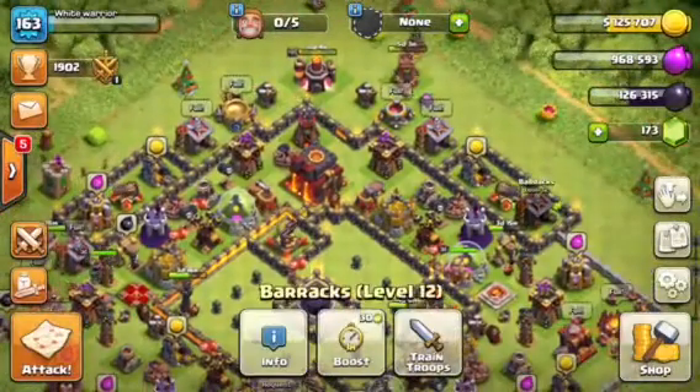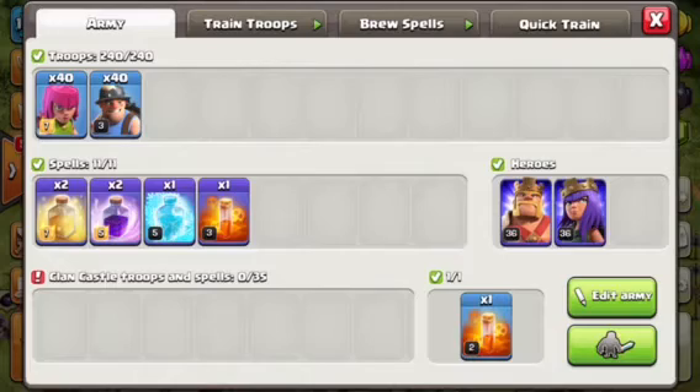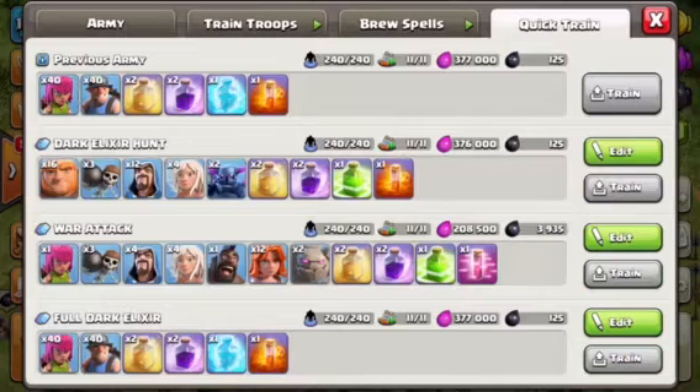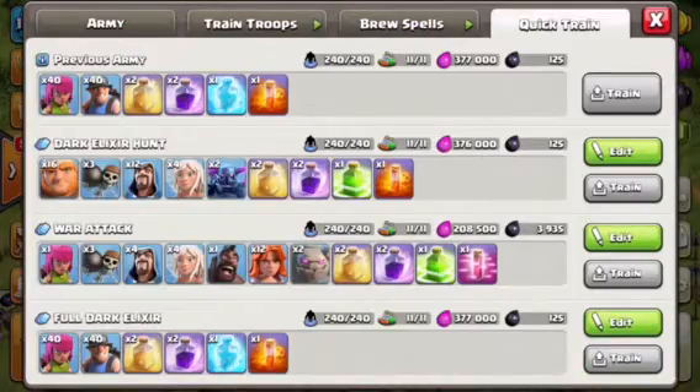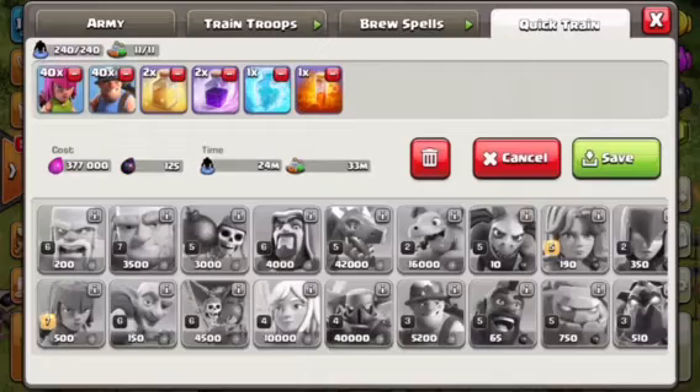I also want to show you guys how long this takes. This deck actually takes — I'll just put it here in edit mode — it shows 24 minutes. You can see it says 24 minutes for the army to cook and 33 minutes for the spells to cook. So yeah guys, I think it's the fastest and most reliable deck you can use to farm.